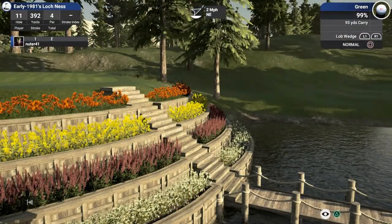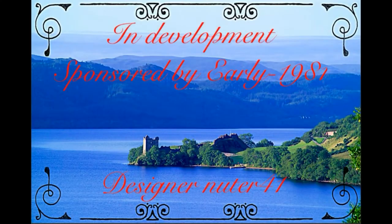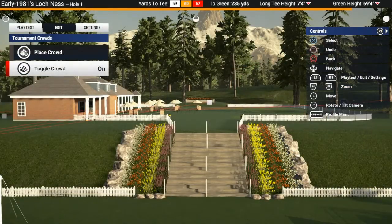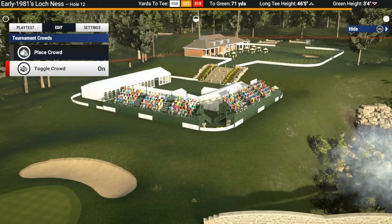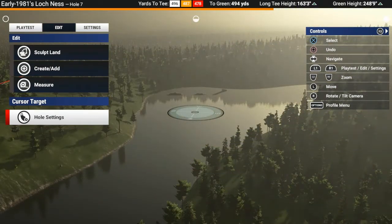Basically I just want to give you guys some background to the course, showing you some of the pics that I've done during the design before we get to the flybys. Also the greens — you're going to find greens with elevation, so they'll be above your feet or below your feet instead of being flat, which I've usually done before. There's not that many spectators because the planting bar, as you can see, is quite full, so I couldn't put too many spectators in.